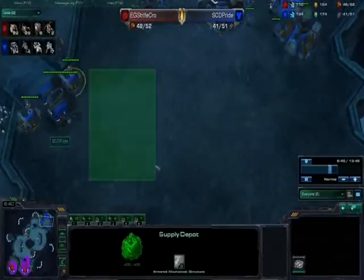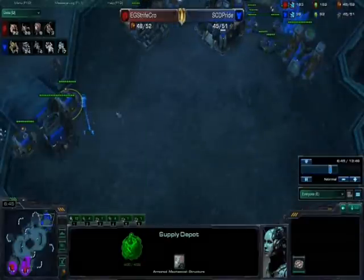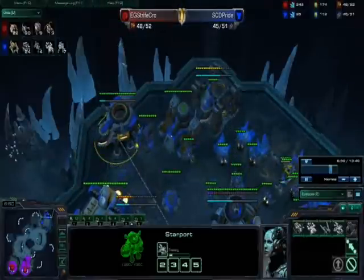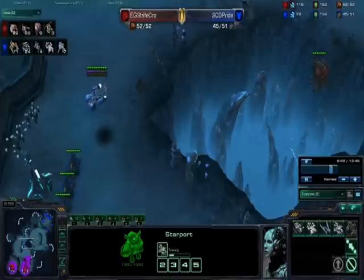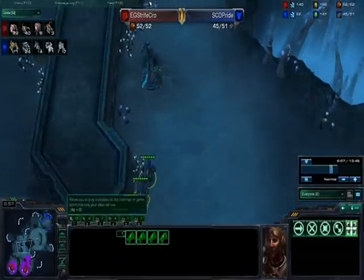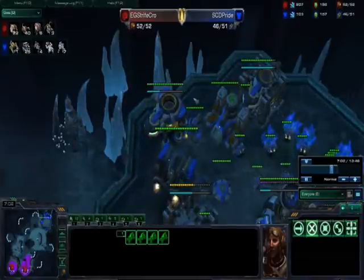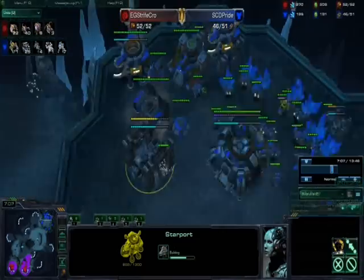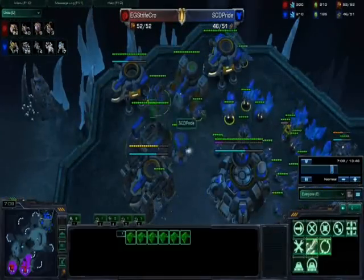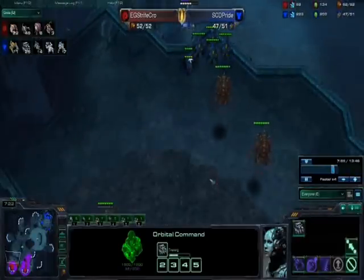A good thing to do is try to hide your extra starports — don't build them out in the open. The point of the cheese is to deny letting them know you're cheesing, because if they know, they can stop it pretty easily. Once the tech lab finishes, build your first banshee. So essentially this build is: hellion harass elevator drop into a four-port or three-port banshee when you have a total of four banshees. I swapped the factory to produce marines and banshees instead.